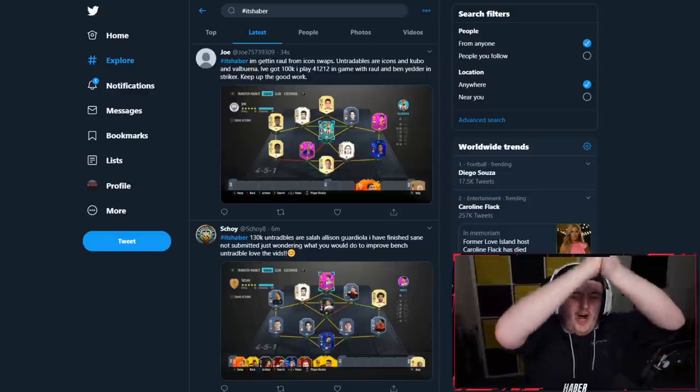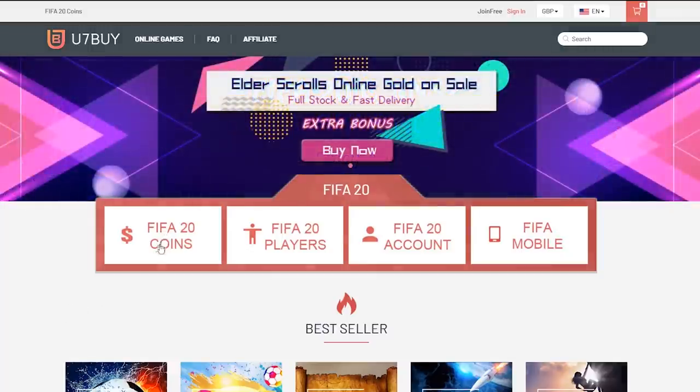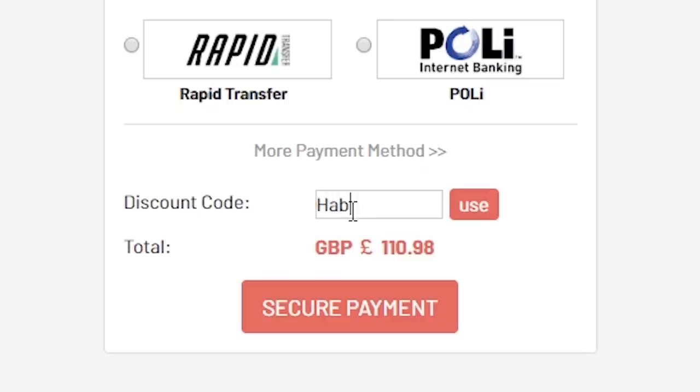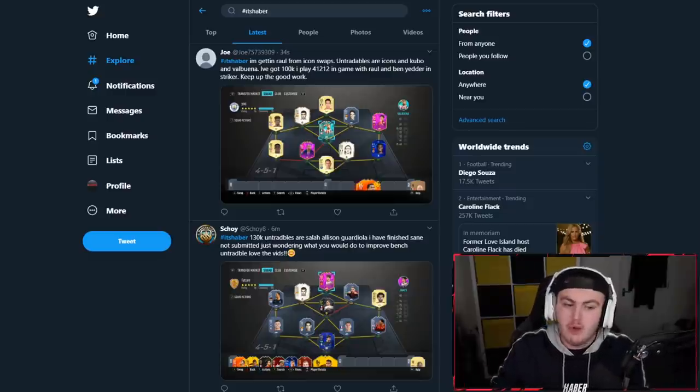Happy Sunday, it's 10 AM and it's time for a brand new 'I Rate Your Teams' video. For cheap, fast and reliable FIFA 20 Ultimate Team coins, check out u7buy.com and use code HABER to get yourself five percent off all of your orders. I'm really excited for this one — we've had Winter Refresh and brand new Man of the Matches.